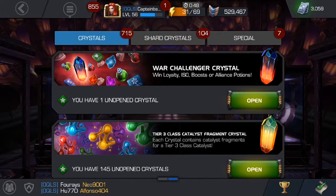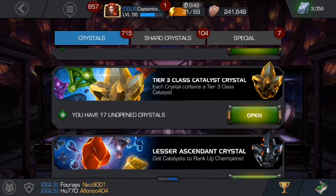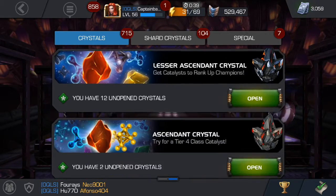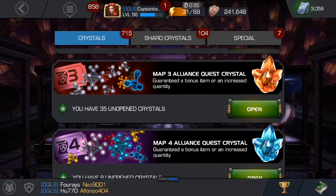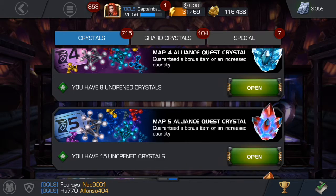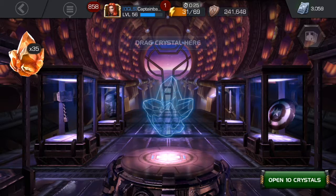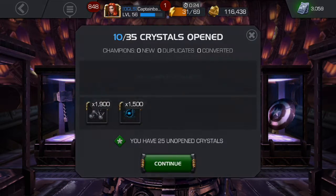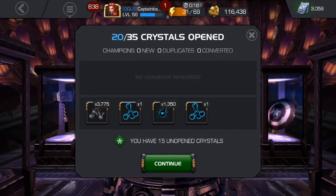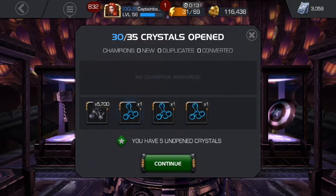I have way too many alpha catalysts already so I don't really need those. There's the fully formed one we're going to open at the end. We've got 35 map threes, eight map fours, and 15 map fives. Let's go ahead and start with the map threes — all 35. Go! Come on — more alphas — and we formed another alpha.